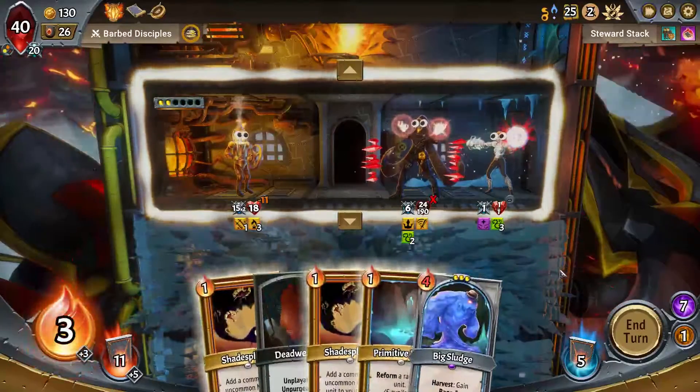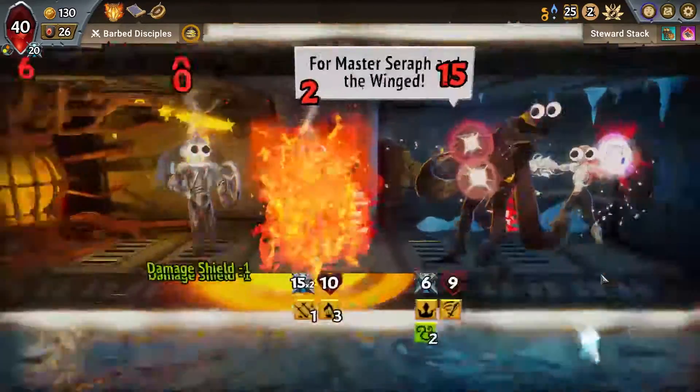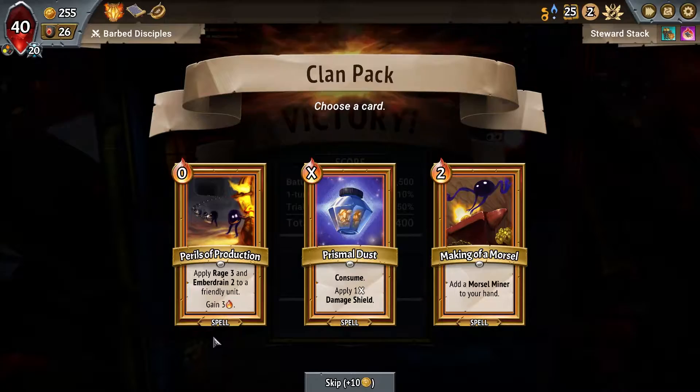We'll be fine on the next floor. We could also just perform something - it'll be super fine. We're super fine. And we got our extra challenge gold, which is huge!